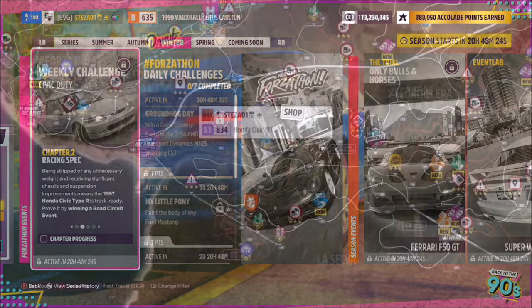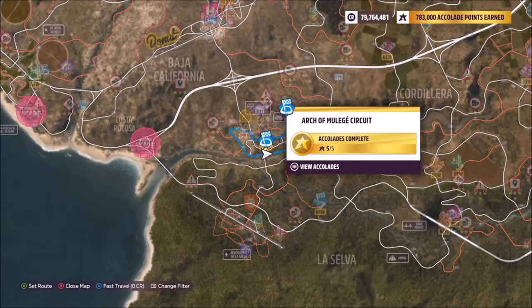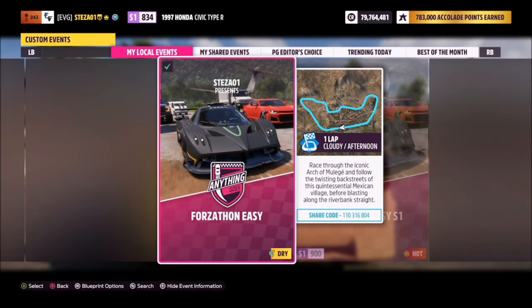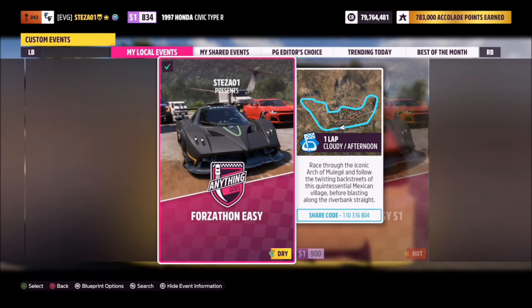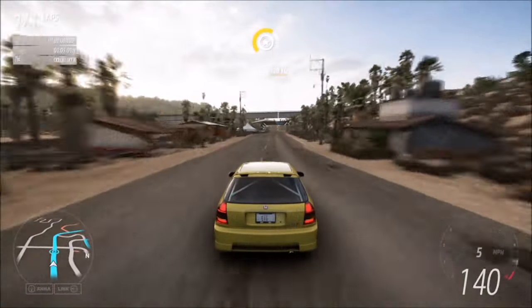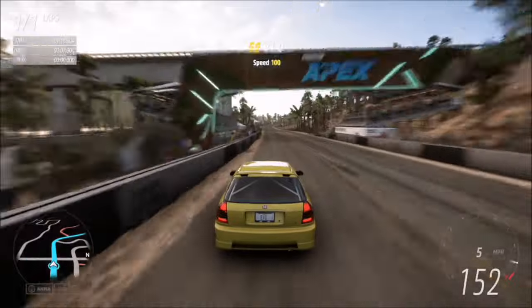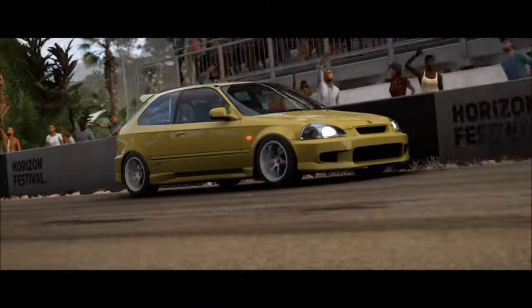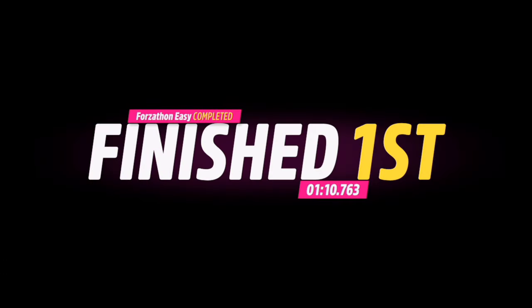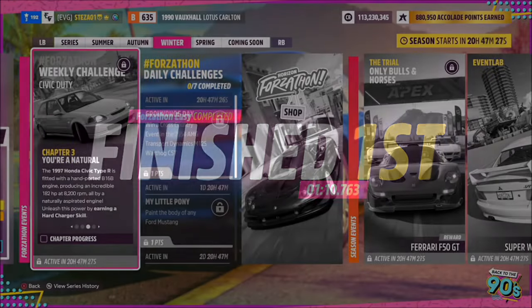The first challenge wants you to win two road circuit events. I recommend heading over to the Arch Muleesh circuit, where I have a race set up called Forzathon Easy — share code 110 316 804. It's one lap with no AI, driver tires, and all you have to do is win it twice. It's one of the shortest circuits in the game so it shouldn't be too difficult.